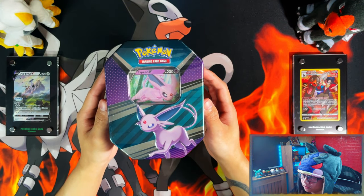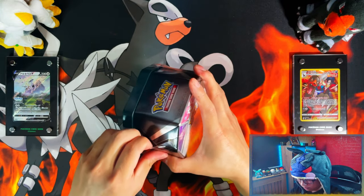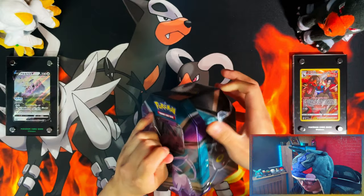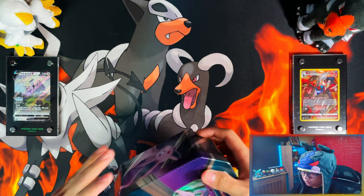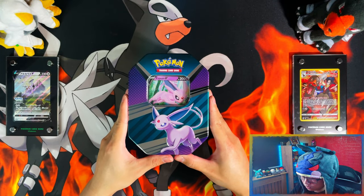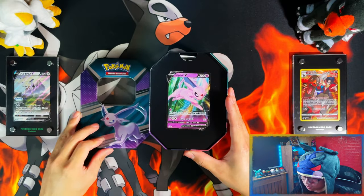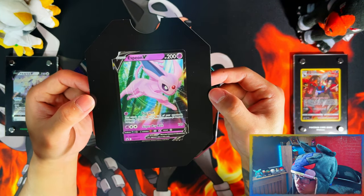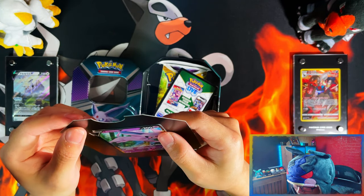And open this Espeon V. These are tough to open — I might have to bring out the collector's knife. Never mind, you don't have to bring out the unboxing knife. So once you open the tin, I'll greet it with your Espeon V. There you go. And a cardboard cutout — the way they put it in here — how am I going to take this out without damaging it?